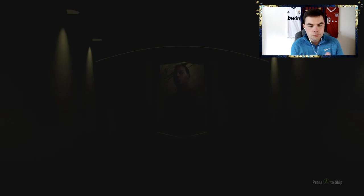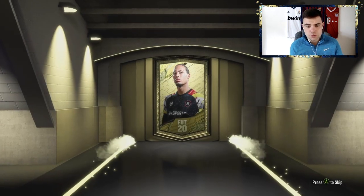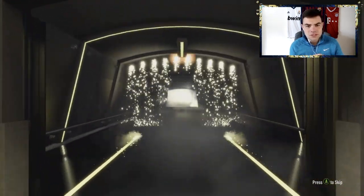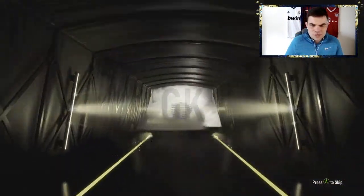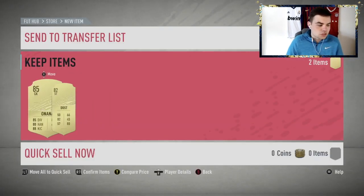Kylian Mbappé please — I wouldn't mind seeing him pop out; I don't even know if he's in packs to be honest. It's gonna be boards again, we're not getting the special cards man. What is this — Unana? Well at least when it's not board it's an 85 rated, that's all you can say.